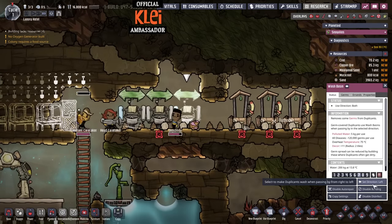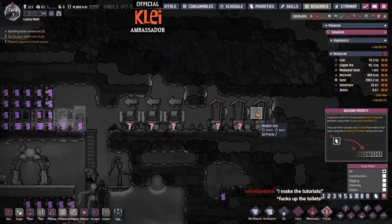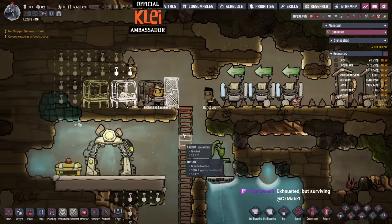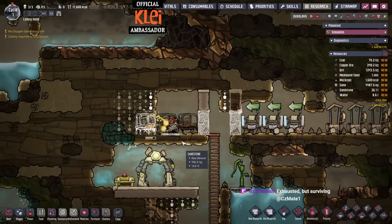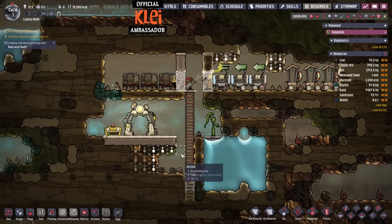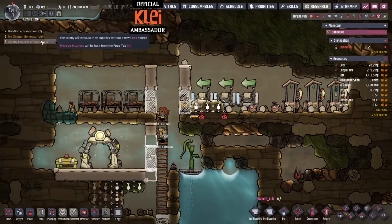We'll set the sinks to left and use the copy settings button. We've got a bathroom set up, and I think that's a success for the first cycle — we can even room them in if we manage it. Then we'll get cracking on the research and pop the research station down. We can turn this area into a laboratory around the printing pod since we've got a light in here.